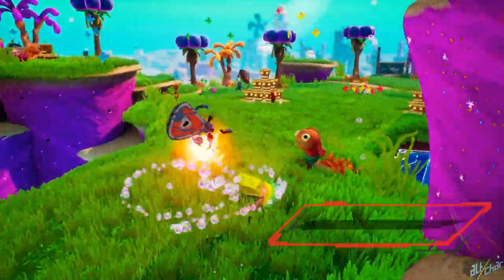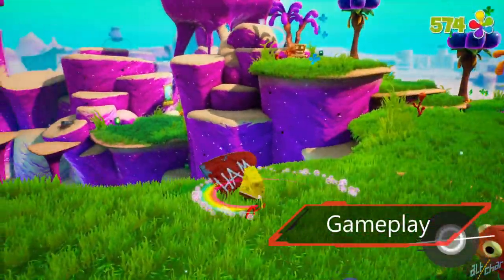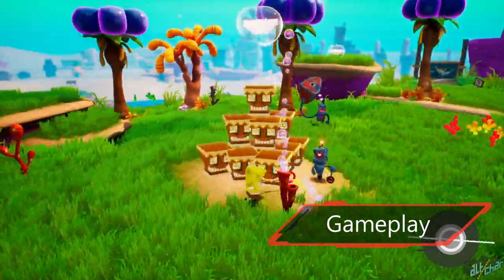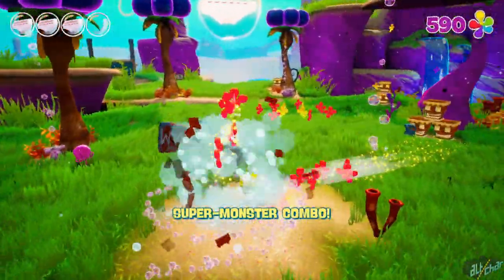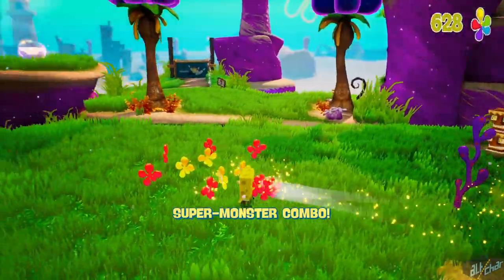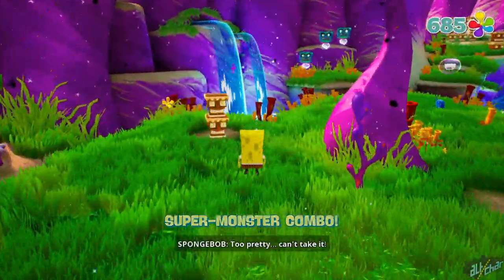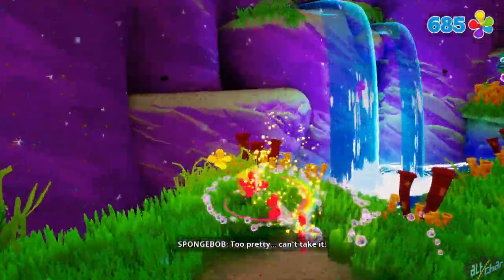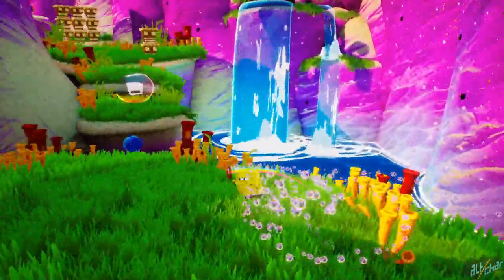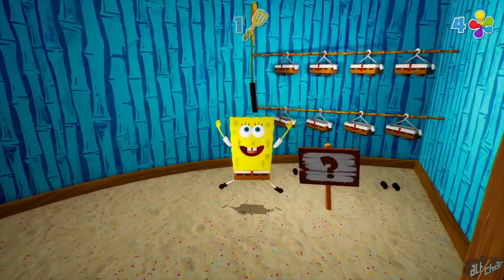Being a 3D platformer, the game's core mechanics are kept relatively simple with emphasis on the puzzle-solving aspect, one that isn't too nerve-wracking. You play the story mode with three characters — SpongeBob, Patrick, and Sandy — each with their own unique moves and skills. The main lobby of the game functions as a hub that allows you to visit different areas where you have to collect numerous items in order to advance the story, the most important of which are golden spatulas.